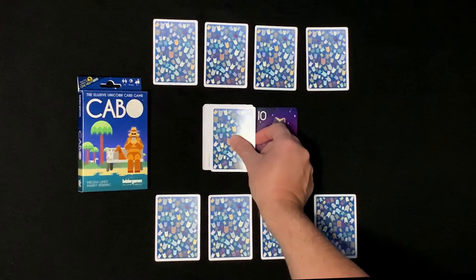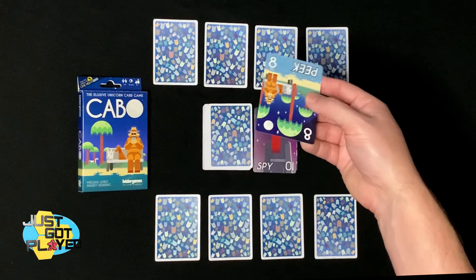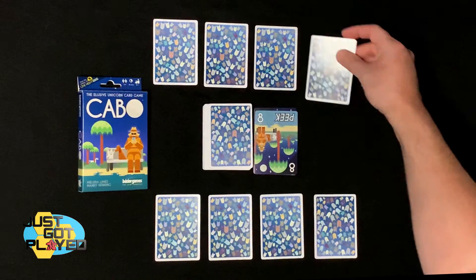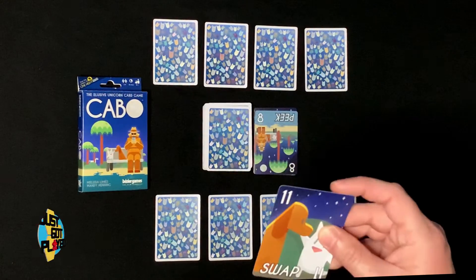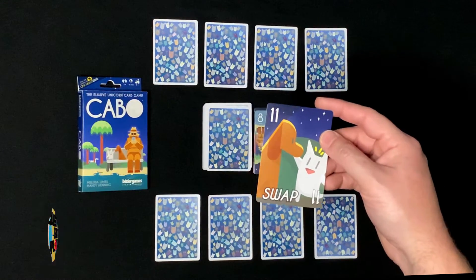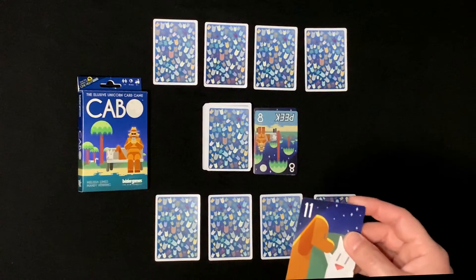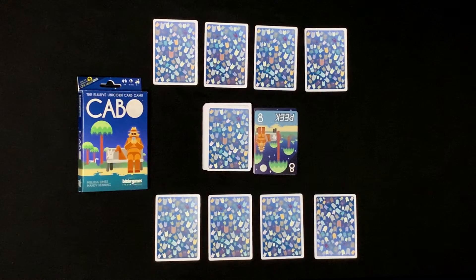The other player is going to do the same thing — they're going to draw a card and look at it. This card lets them Peek. An 8 is not a very good card; however, it does have the action. So they're going to discard their card and peek at one of their other cards — they don't replace their card. Now it's my turn again. I draw a card — it's a terrible card, an 11. I know I have a 1 and a pair of 6s, so I could just discard the card and do nothing.